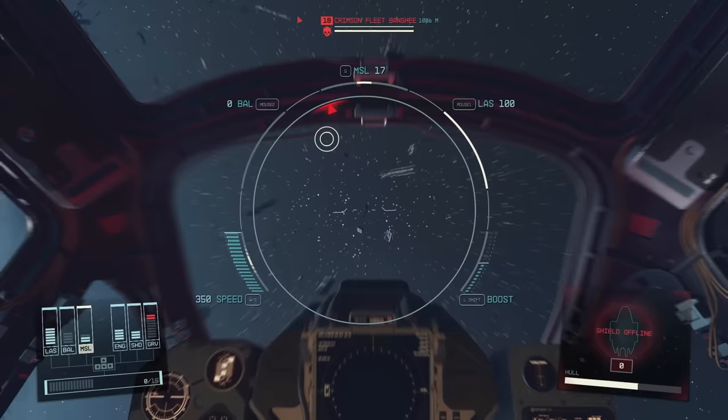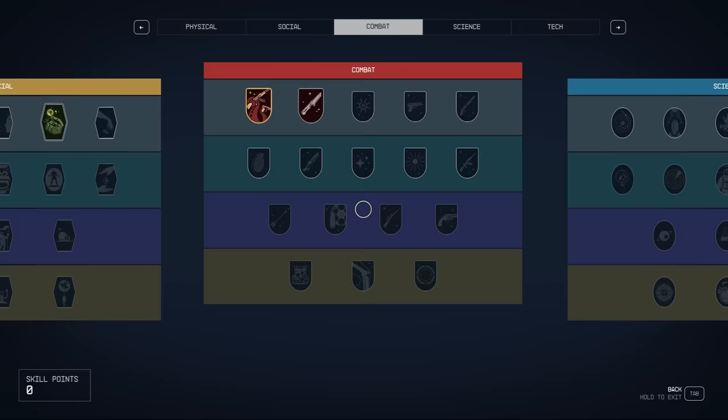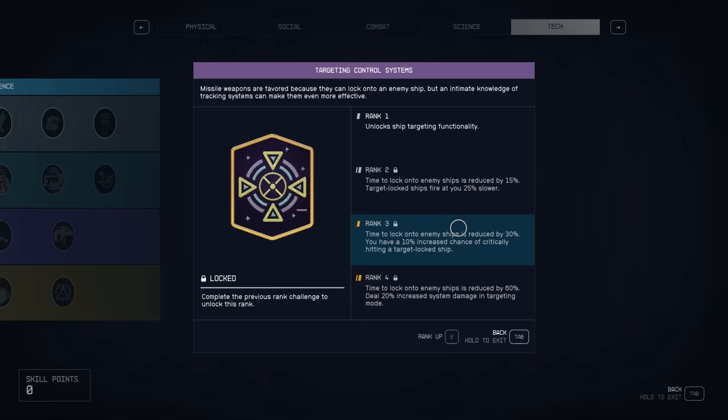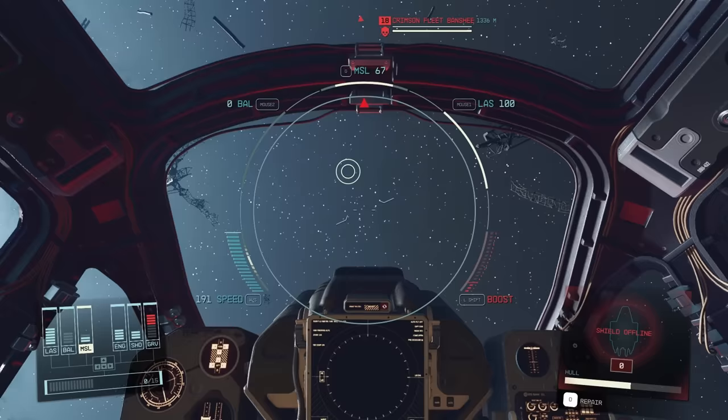Now before we actually steal this ship, I want to talk about the next most important part of doing this, which is in the skills menu. In order to steal enemy ships in space you're going to want to disable them, and for that you're going to want the Targeting Control Systems skill. If you start with a Bounty Hunter background you already have this; if not, you will need to assign a skill point to it in order to specifically target the engines of an enemy ship.